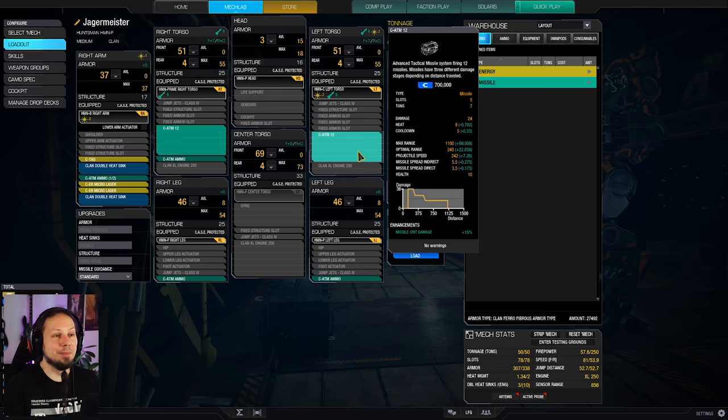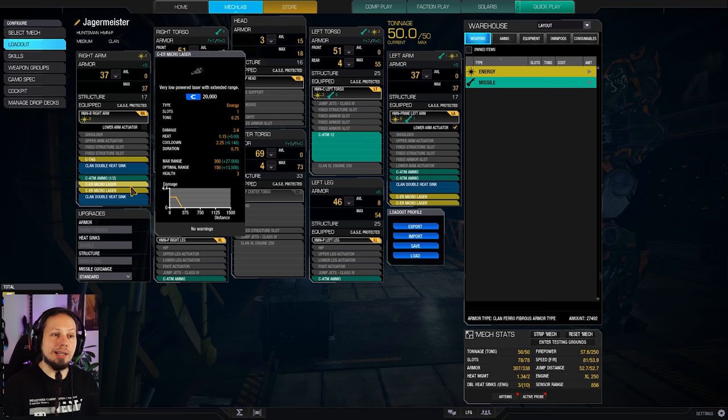The microlasers help us with a bit of extra damage when we are getting pushed and we can maybe overpower our enemies because they're already so damaged. They deal 2.4 damage so you roughly have 10 damage coming from those microlasers. It's not much but it might be the difference between life and death.